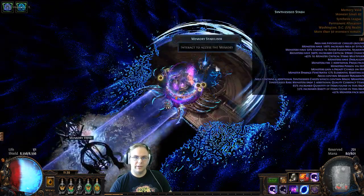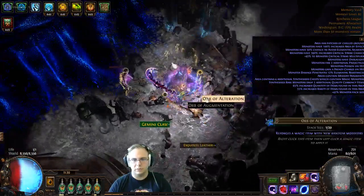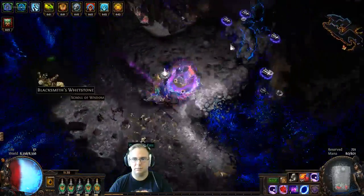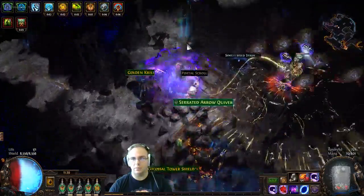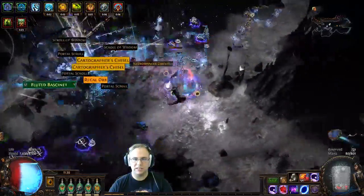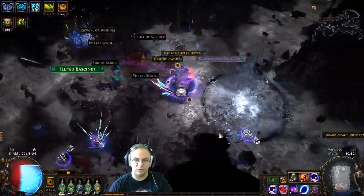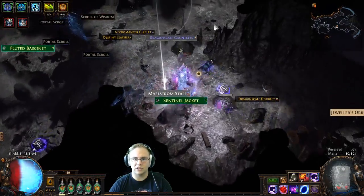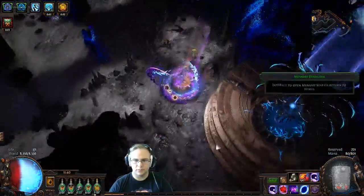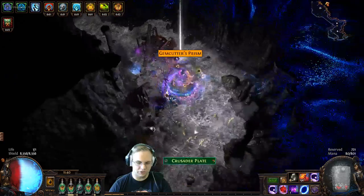You'll just go in, activate this, and run around — here's a synthesis stash, free loot, some currency comes out. It's really really fun. Most of you watching probably have already seen this and played it. Look at cartographer's chisels dropping from one of the modified memory nexus areas — that's awesome, so much loot. Gem cutter's prisms, more chisels — it's just like running another map.